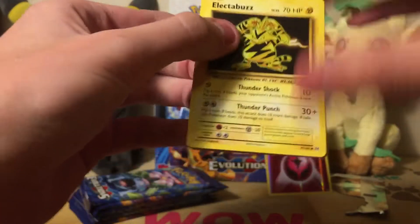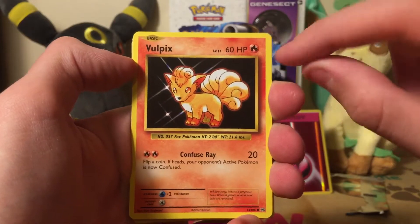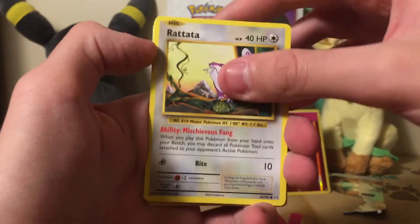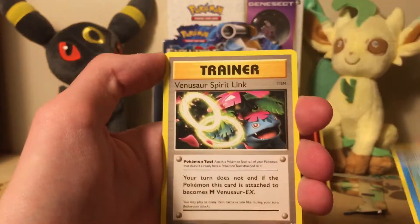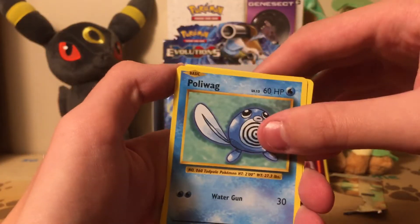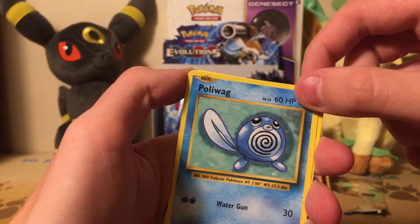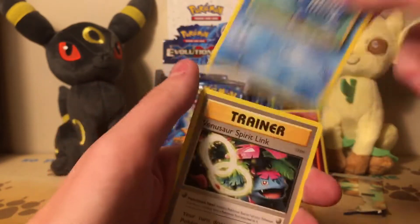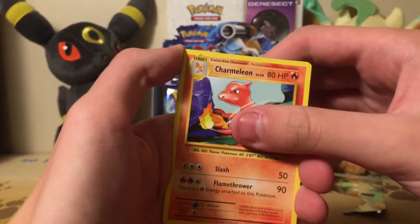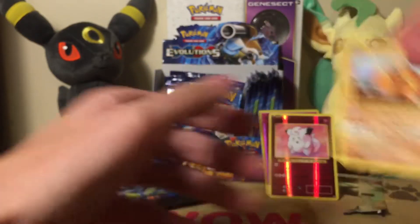Look at the Thunderpets. Fun fact: in the original Vulpix it had 60 HP — it was an error card. Leaf energy, Poliwag — bring the Poliwag back! Do you know that swirl on his face is actually his stomach, not his mouth? His lips are right there. Clefairy reverse — I'll put that in the back because it's adorable.